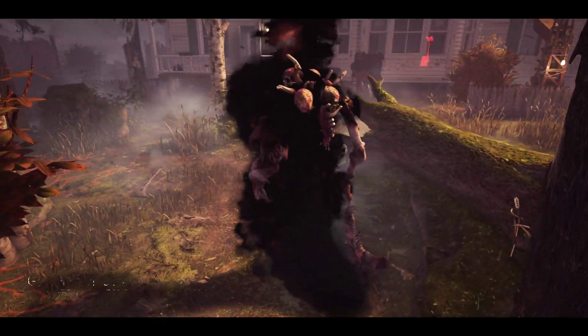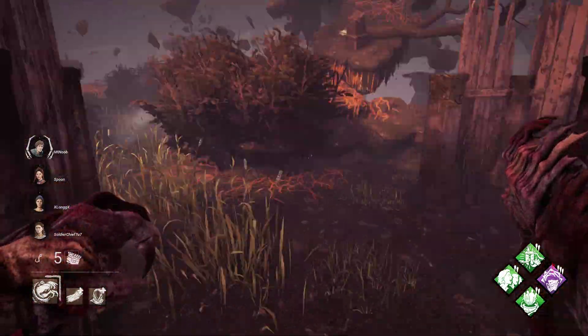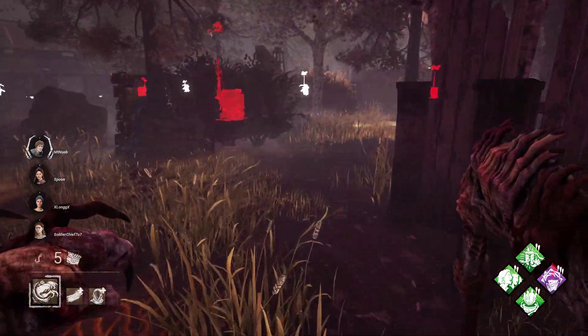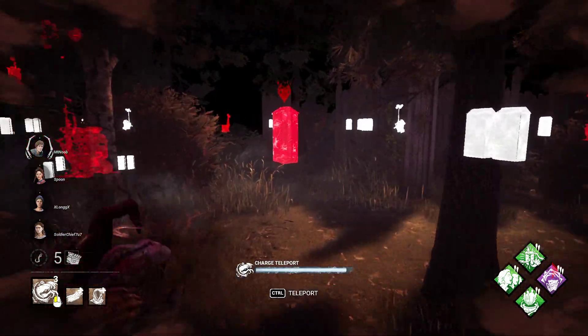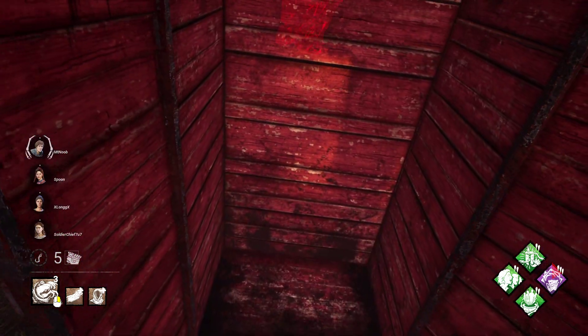All right, Garden of Joy with an aisle — playing as The Dredge, my second match. I'll find a locker to show me where it is so I can open and look for things, learn the new map, learn the new killer. Where's my power? I want to do a quick look into a locker — maybe it'll reveal something. We should leave Lethal Pursuer on this guy. Let's search — remember the key binds, haven't played in many many months.